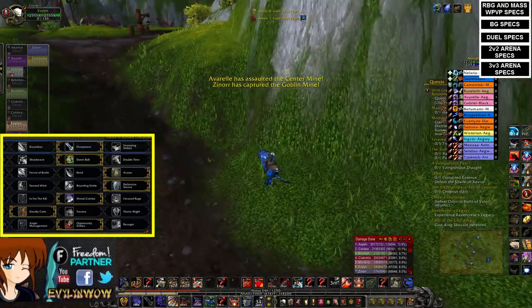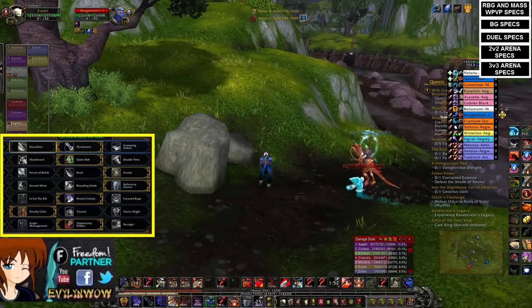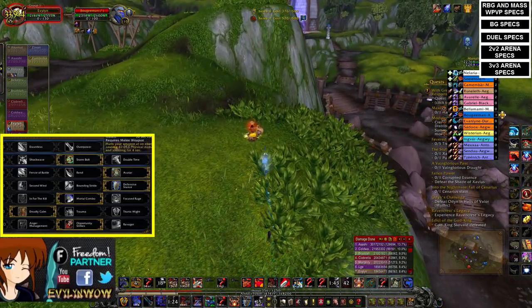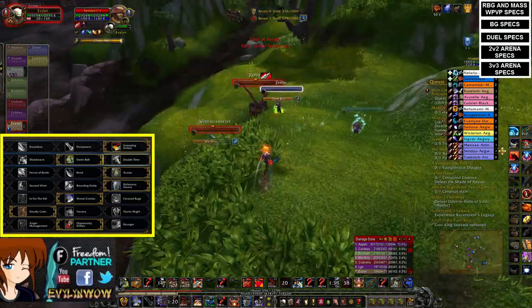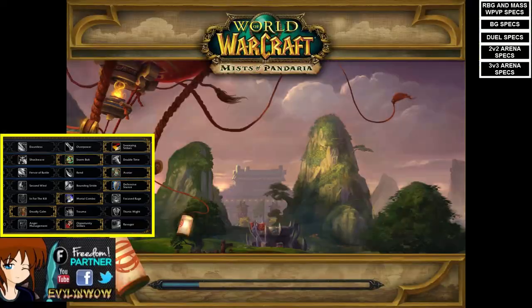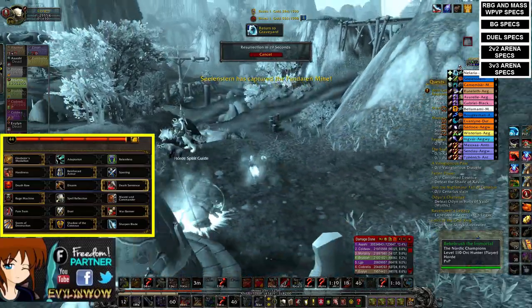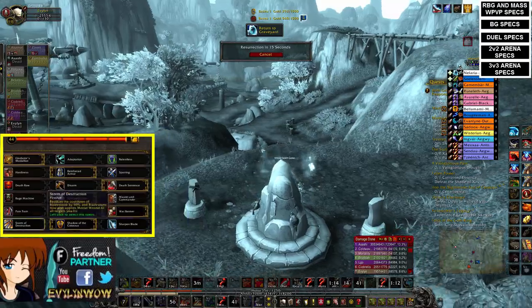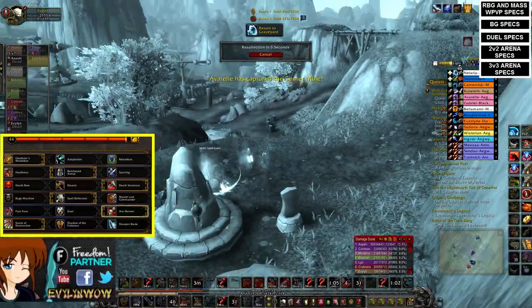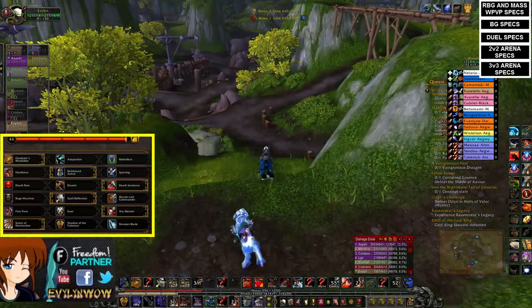Against casters, Overpower is really bad — Sweeping Strikes is more useful to keep down a Mage's pet. Most casters do have pets so Sweeping Strikes is okay in most situations. Stone Bolt might be the best against Mages specifically since they kite you a lot, but they're getting a buff so it could vary. Avatar is by far the best to get out of roots. For honor talents against casters: Reinforced Armor at all times, Death Sentence to get back on target in execute range, Spell Reflect, and War Banner since you'll be seeing a lot of roots. Storm of Destruction could be better if you're Bladestorming often as a gap closer.